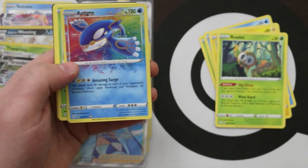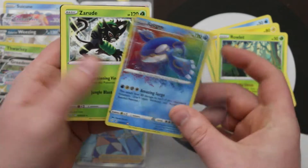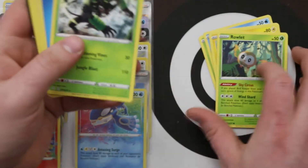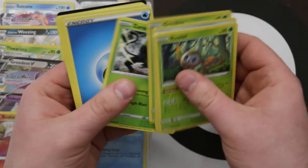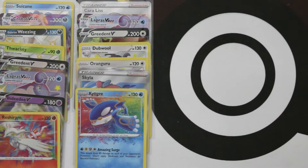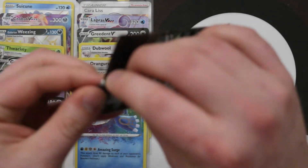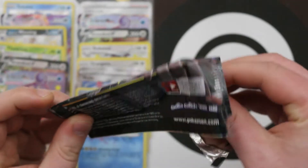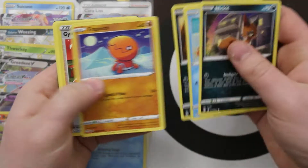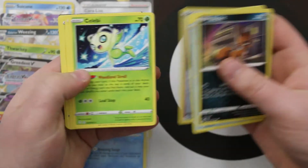And Amazing Rare Kyogre — nice! Awesome. Owens is just a non-holo rare but he's a cool Pokemon — fairly new, hasn't appeared too much in the TCG yet. And a Reverse Gym Trainer and another Celebi. We like Celebi.